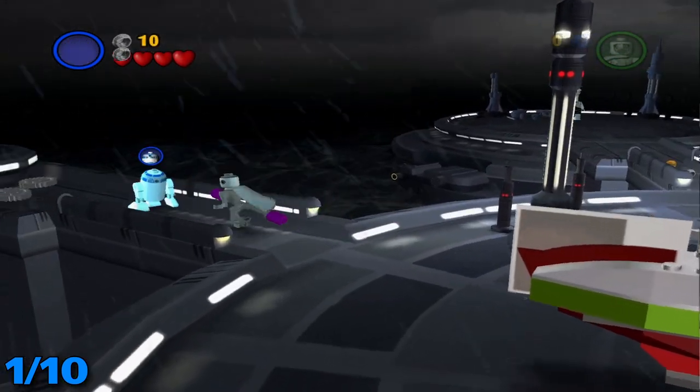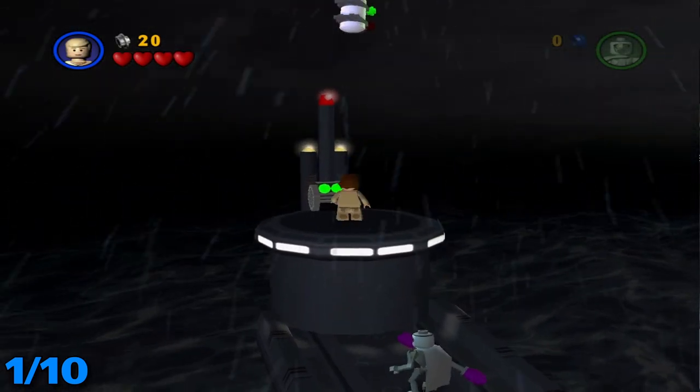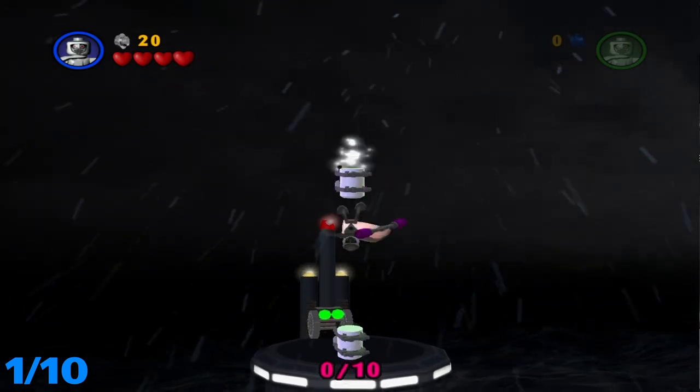To get this first one, you're going to want to head over here to the left, use the force on these two gears, hop up on here, switch to a high jumping character and grab it right up here.